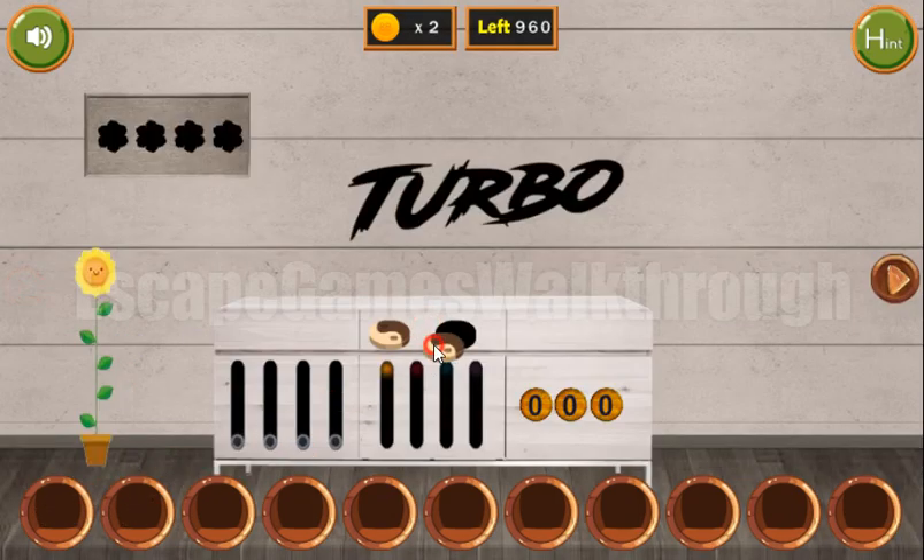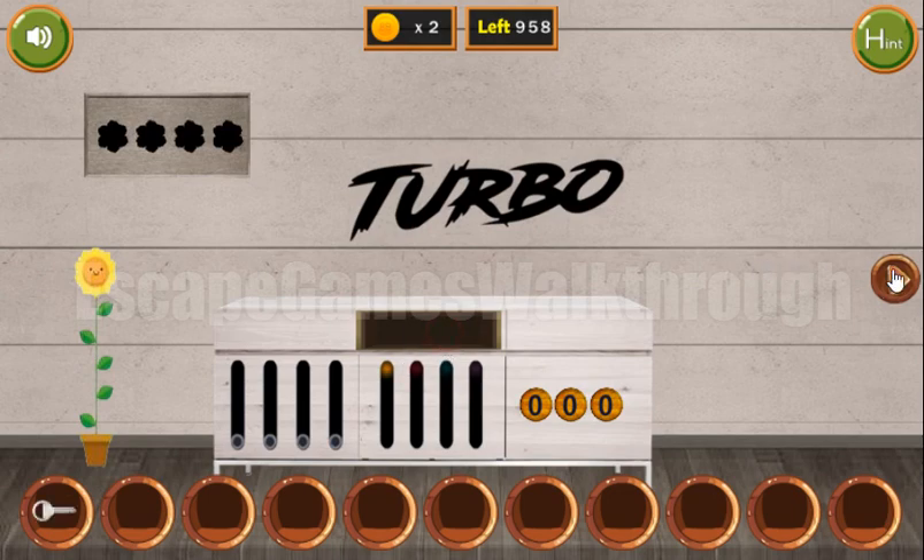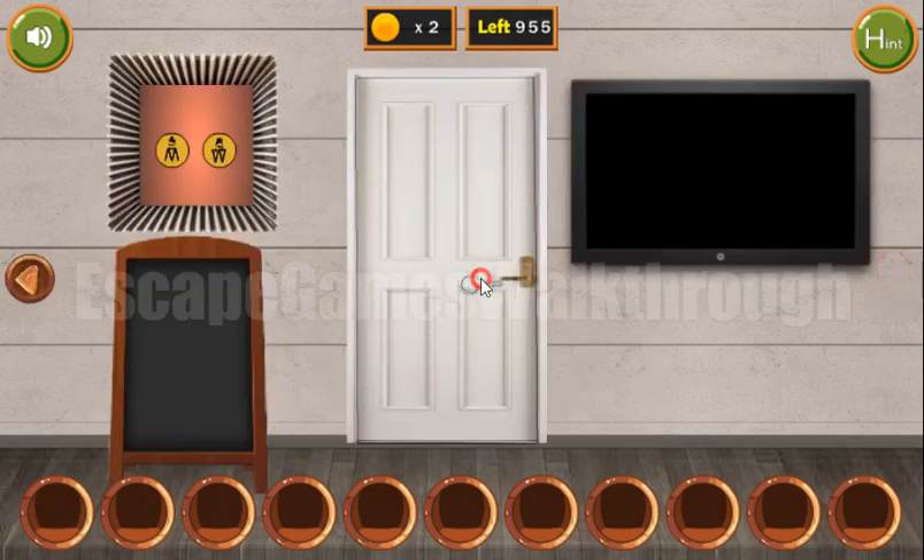So both tokens go here, and here's the key to go to the next room. Going in.